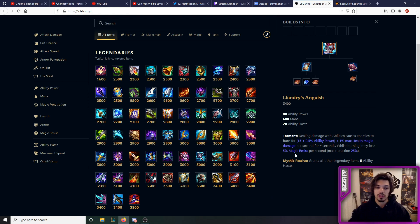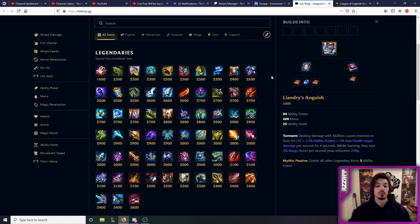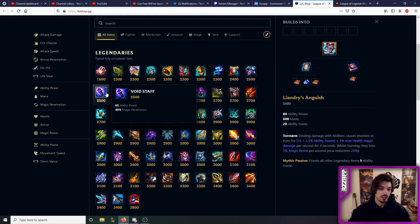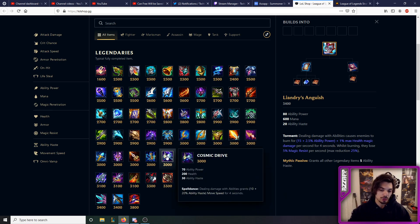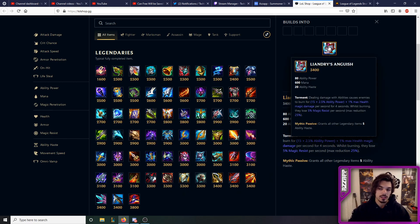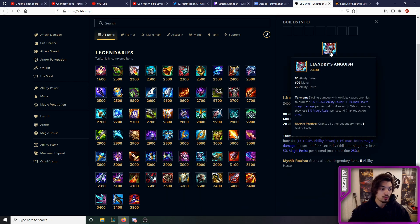You'll have boots in between, and you can get one defensive item if you want. If they have a lot of magic resistance you can get Void Staff, which gives you basically 65% magic penetration combined with Liandry's — tanks don't exist basically, but that might be a bit of overkill. A more well-rounded approach is to get Cosmic Drive, which increases your ability haste. With Liandry's and Cosmic Drive alone you get 55 ability haste, which is like 35% CDR on just two items.